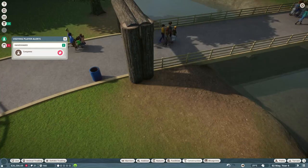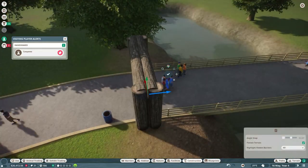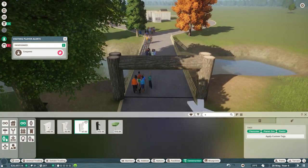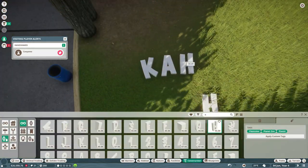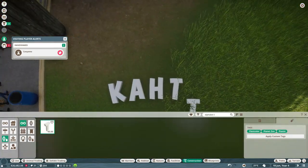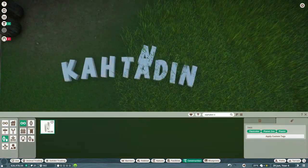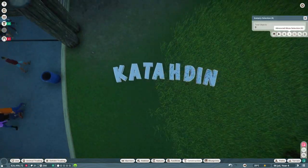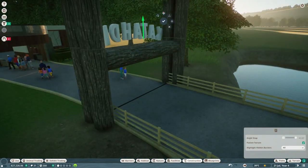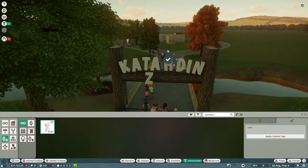I'm going to go over a few things while doing this speed build. First off, we do have a Discord channel for those who haven't joined yet — it's in the description below, come join us, leave suggestions, and interact with the community. Secondly, these videos are shorter than others mainly because we're unable to gain conservation credits very fast, so I've been working on that as quickly as possible. We made a reptile exhibit building in this video and we'll go over things when we get to that point.